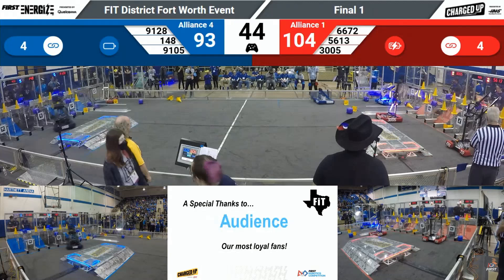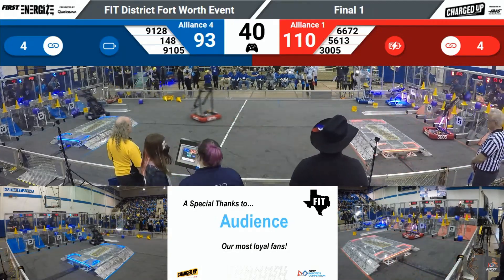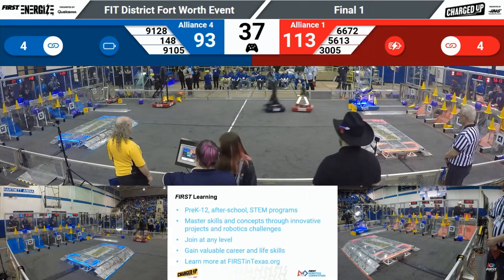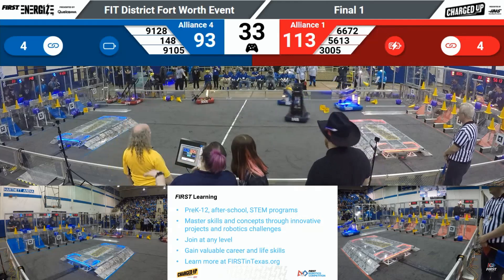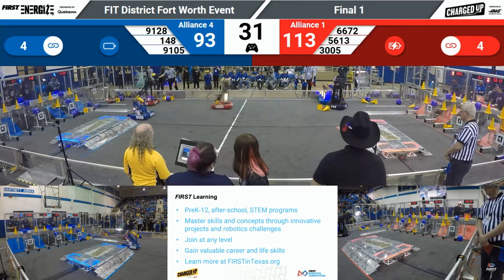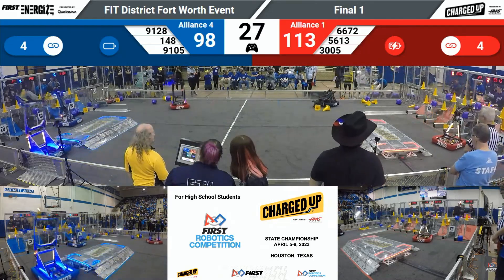That's going to be four links created on the Blue Alliance side of the field. It's neck and neck, 93-104. It looks like it's going to come down to that final endgame. Lots of cones and cubes being placed. 3005 placing another cube in the mid-node. Big collision there from 148 and 3005 midfield as they're trying to get to their feeder station.